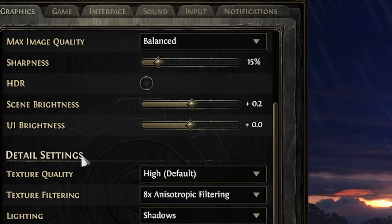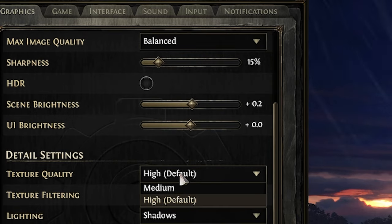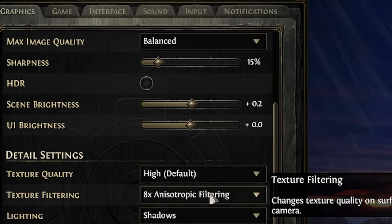Now we jump into the detailed settings. Texture quality is set to high by default — it provides sharp, detailed visuals without a significant performance hit, so this one should be kept on high.